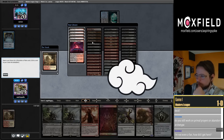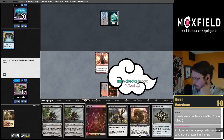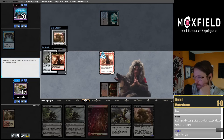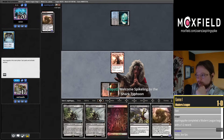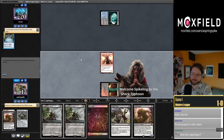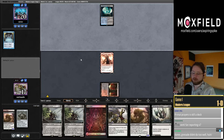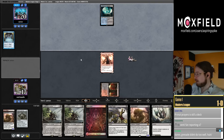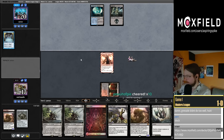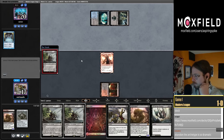Did I still work on Primal Prayers or abandon the archetype? I'm open to still working on it. I think we got pretty close to maximizing the shell, and there's not much more we can do until the Nadu ban happens. That's really what Primal Prayers has more potential to emerge from post-Nadu ban, because there'll be room for a creature-based combo to emerge.